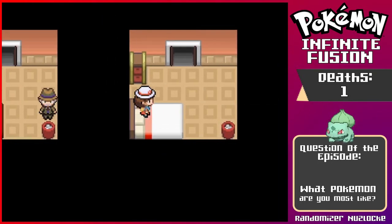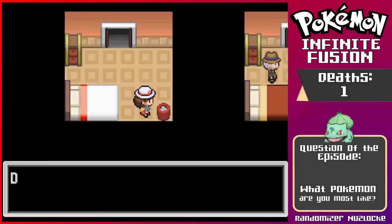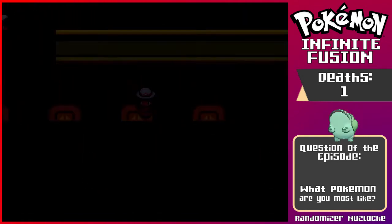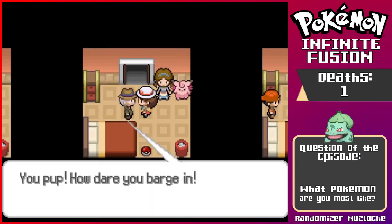'Would you take a nap in my bed? No.' So that's how we heal. Do we have anything in the garbage? A red card — interesting. We'll throw that at someone and be like, 'it's time to stop.' Oh, hello. I want more double battles — double battles are so fun. 'You pup, how dare you barge in.' Yeah, you're right. I'm sorry for coming into your room, I just saw stuff and I wanted it.